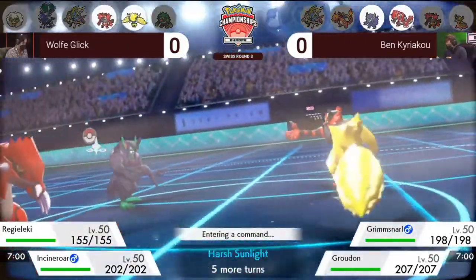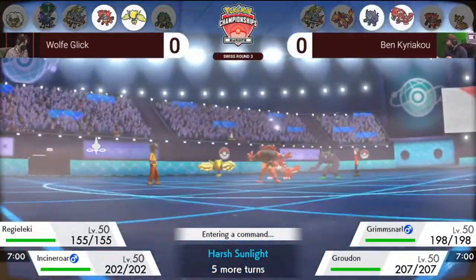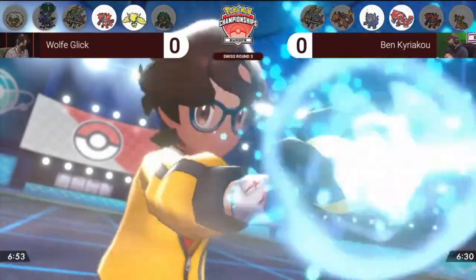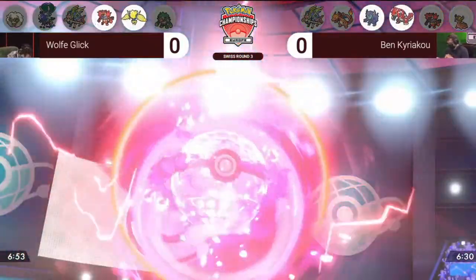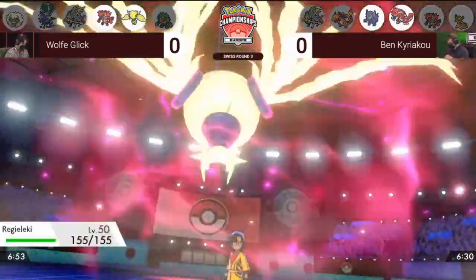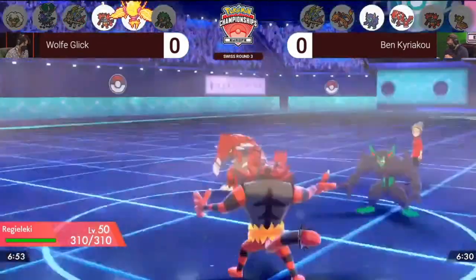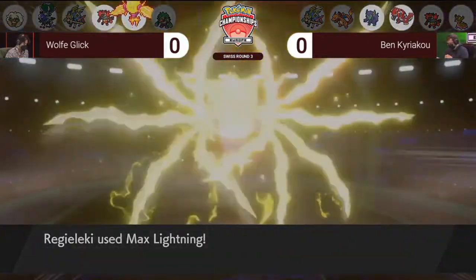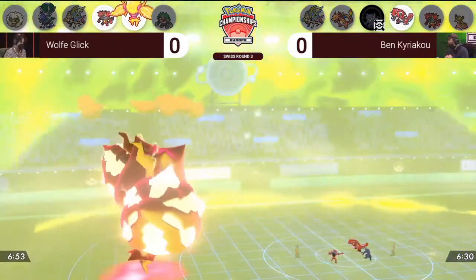Groudon is putting on so much pressure here — it's intimidated but it's still going to get huge damage onto that Regieleki and considerable damage onto the Incineroar as well, depending on what item it's holding. Very early on in game one, we are going to see a Dynamax and it's going to be the Regieleki. It applies a lot of offensive pressure down onto that opposing Grimmsnarl, with the Fake Out from Incineroar stopping Groudon from moving. Regieleki goes down into the Grimmsnarl, goes for Max Lightning, does a huge chunk of damage and picks up the solid KO.